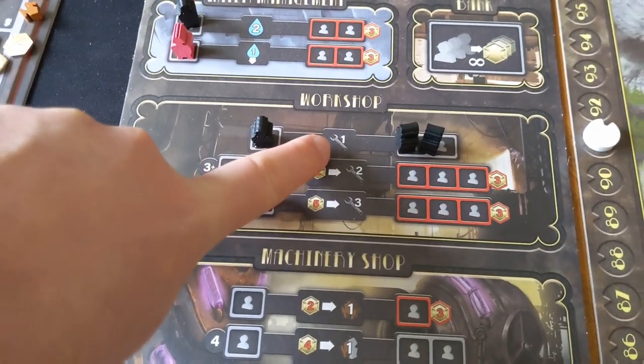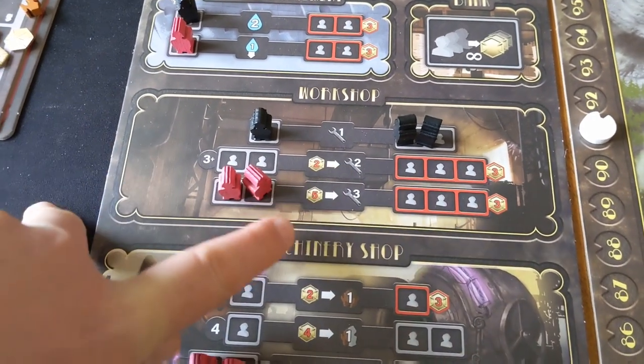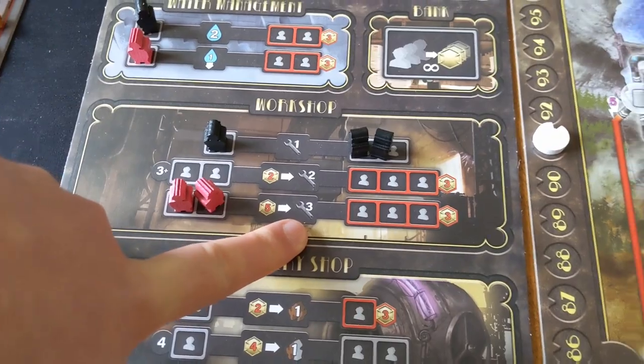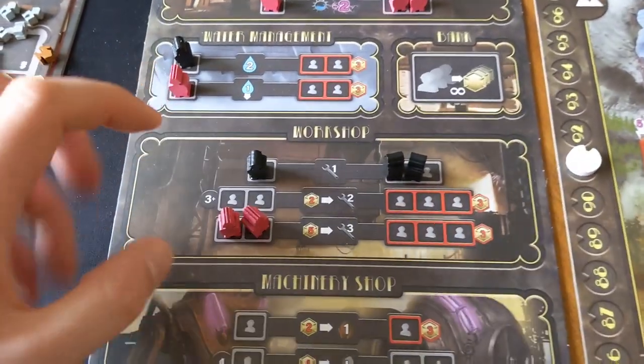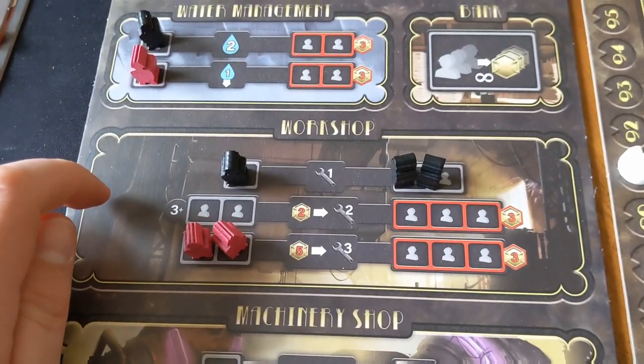One of the actions on the board is to spend workers in order to make that wheel rotate faster. You can spend one worker to make it rotate one, or spend two and a bit more money to make it go twice or three times. So the more you use the workshop action, you can actually get your resources back quicker and build quicker.